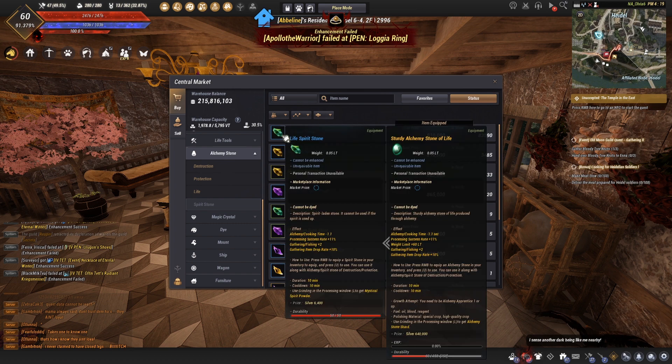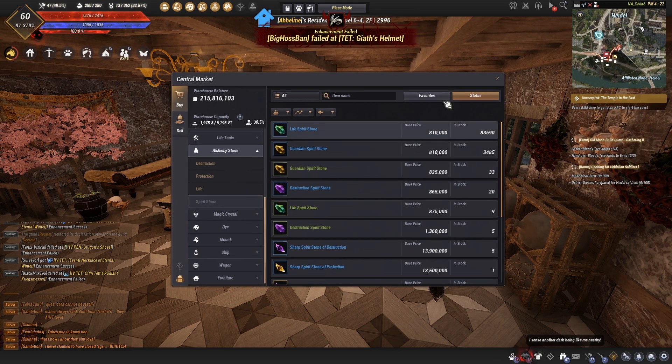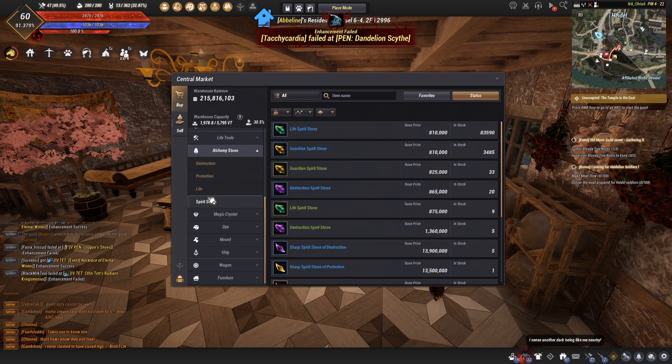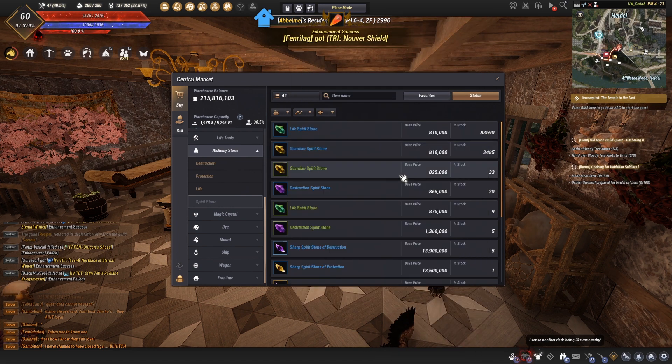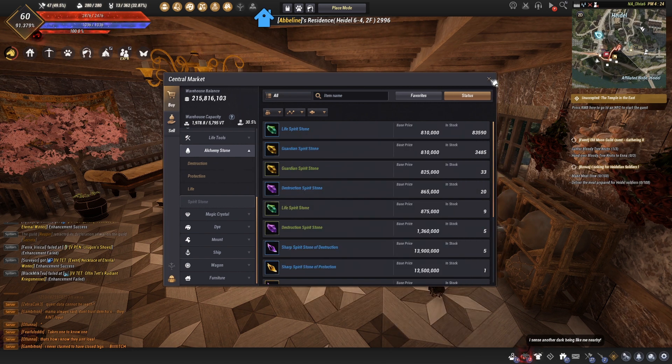Comparing the blue spirit stone to my yellow one: the alchemy and cooking time reduction is 1.1 seconds - same as mine. It has the same processing success rate, but it does not have the weight limit. The weight limit is really only there if you're cooking and want to hold more to cook more in batch. The main difference is that the blue one is disposable whereas my yellow one is indispensable, meaning it always refills and is reusable. The blue one is not reusable - you have to buy another. There is quite a bit of a price difference. If you're brand new to life skilling, there's no need for what I have - just go for one of these spirit stones.